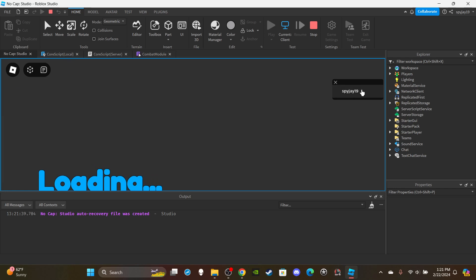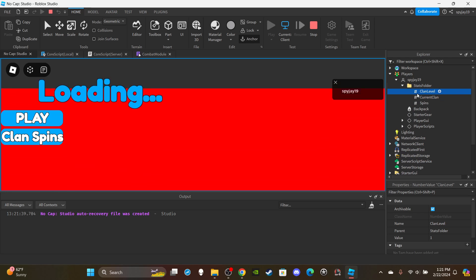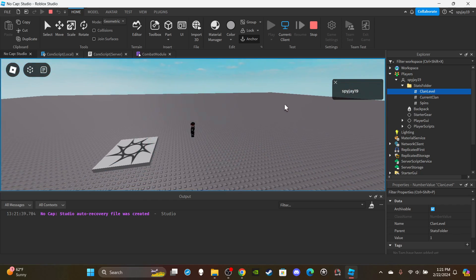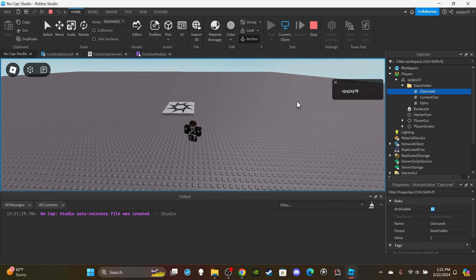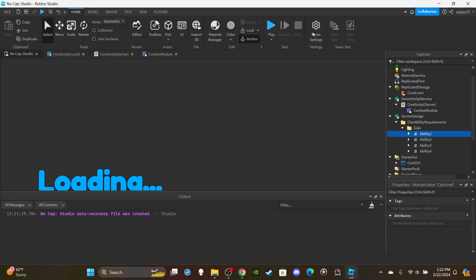Loading in — Gojo clan confirmed. Everything works now. As you can see, I'm level one and in server storage it shows I need to be level one to use the ability — and it works. If you enjoyed the video, like and subscribe. If you want part four, show the video some love and leave a comment with what you want to see. Join my Discord for help — link in the description. See you next video!